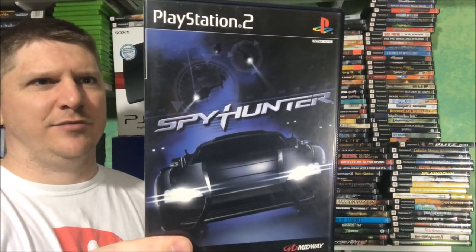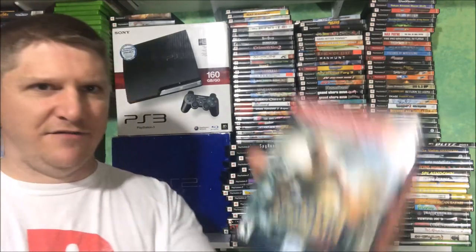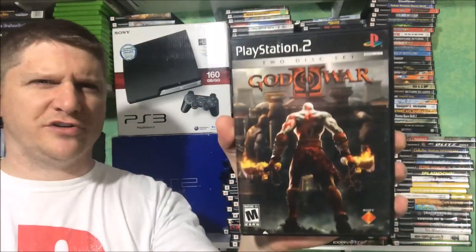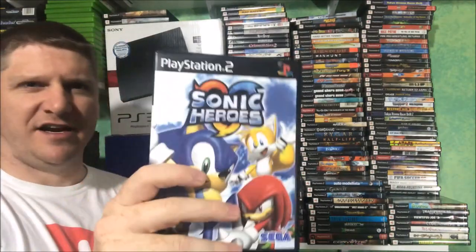Spy Hunter — we were just talking about this on a live stream with Cap'n Retro. You could change it into a boat, a helicopter, or motorcycle or something. I'd have to go back and play that. Medal of Honor Rising Sun. God of War 2 — I still need to play the first God of War. Leading off this next stack: Cel Damage — it's a Capcom title, looks awesome, but the controls just suck. Tetris Worlds. Splashdown — if you're gonna get one of the two Splashdowns, get the second one, Rides Gone Wild.